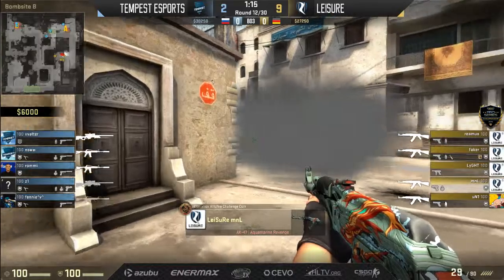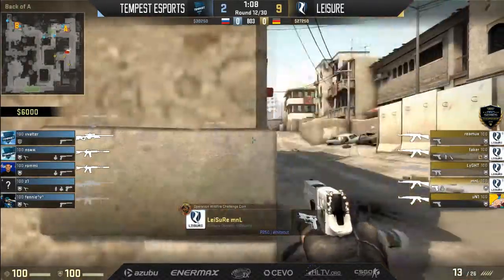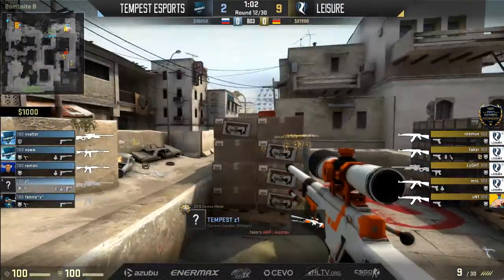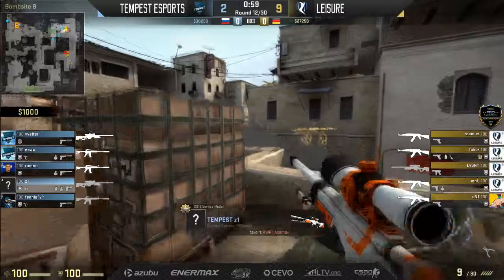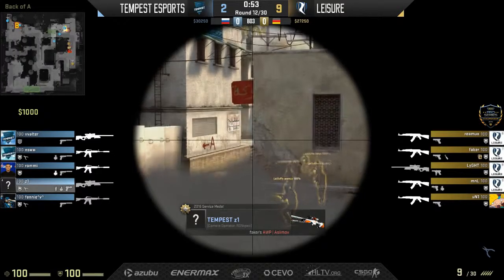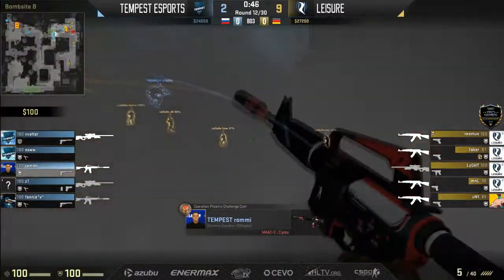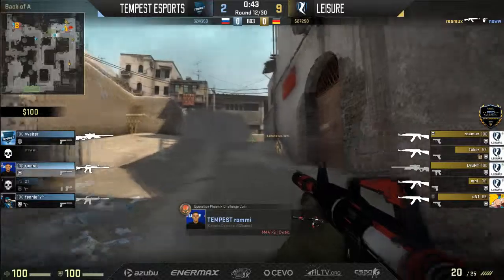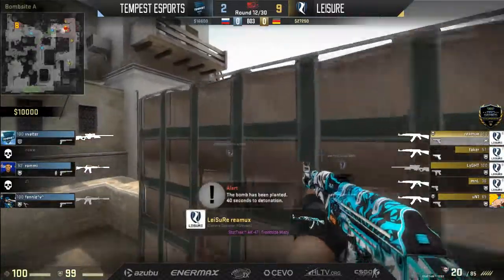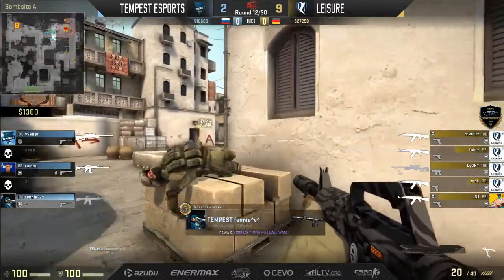Tempest still have not been able to solve the problem: they can't stop Leisure at long every round, even when they have three people there. Z1 playing very passive towards the A platform trying to contest Light — oh, Light spots him hopping over the smoke. Z1 getting a little confident. They molotov out Z1's spot, he finds a little cubby, but they blind side — he gets one shot off but is completely dealt with. Now a three-on-five, and Tempest can't lose this round to be reset again. You've got to go for it — they can't lose this round, they need it desperately.